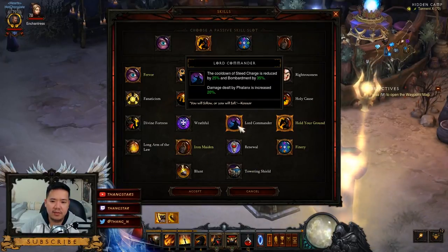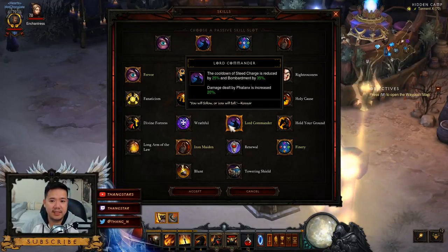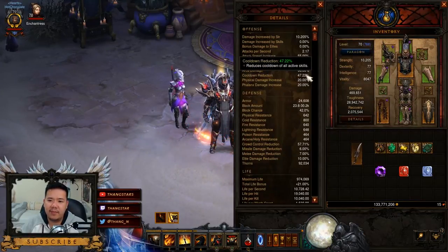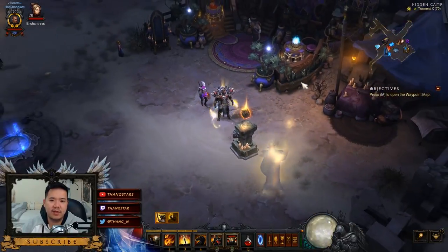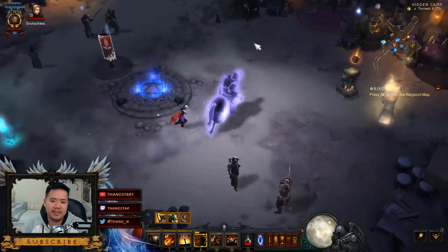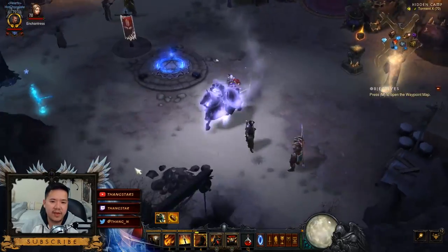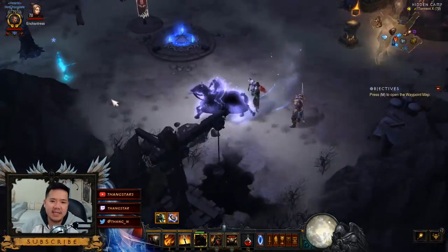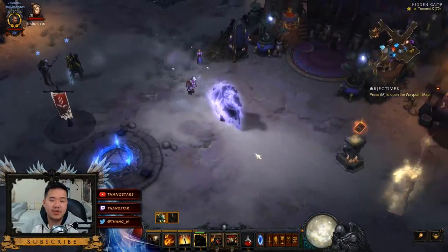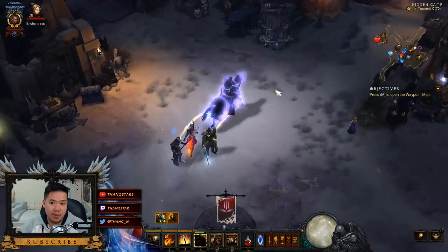We also want to change our passive to Lord Commander so that Bombardment Cooldown is reduced by 35% and Steed Charge Cooldown is reduced by 25%. With around 47-48% Cooldown Reduction, your Steed Charge becomes essentially endless — you can chain it continuously. That means you can move in and out of areas super fast, reach objectives without killing a single mob, and you can click on things while mounted without getting dismounted or interrupted.